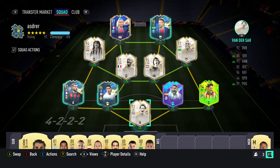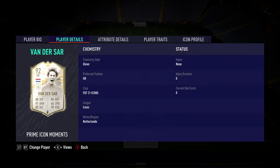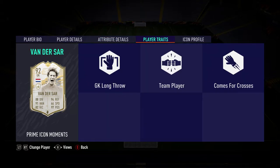Welcome back to a brand new video guys. Today I'm going to be showing you my 50 million coin team. We're going to start with Van de Sarin gold icon moments — he's absolutely unreal.